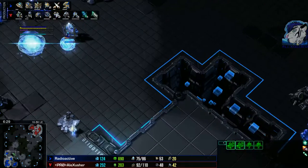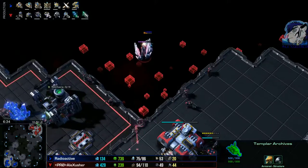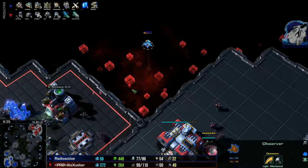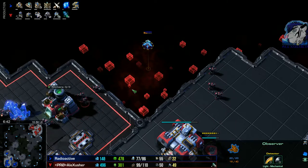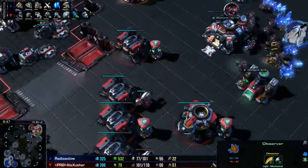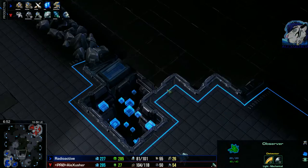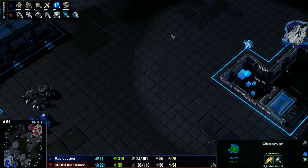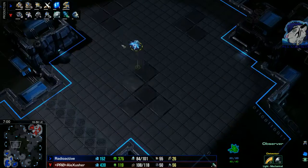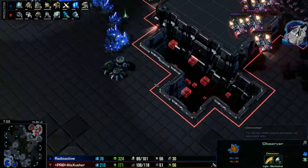The barracks are floating around. There's still energy on the raven. I repaired that stuff, that's nice. Small gateway explosion. He should chrono storm soon. I'm pulling back — does he react to it? Yes, and he escapes, nice. I like his spread with the observers — his observer spread is really nice.